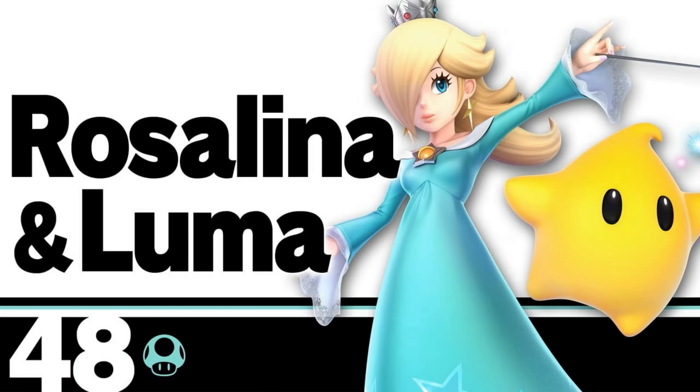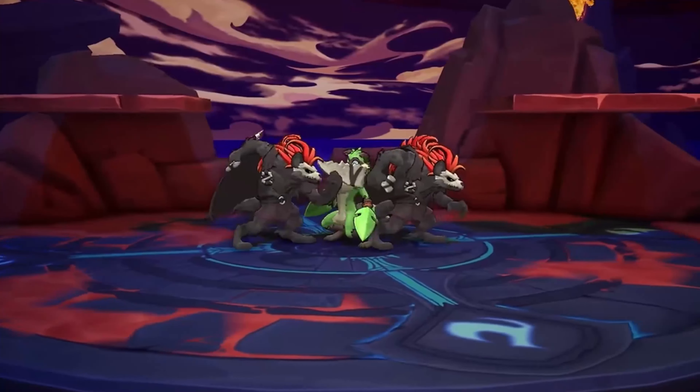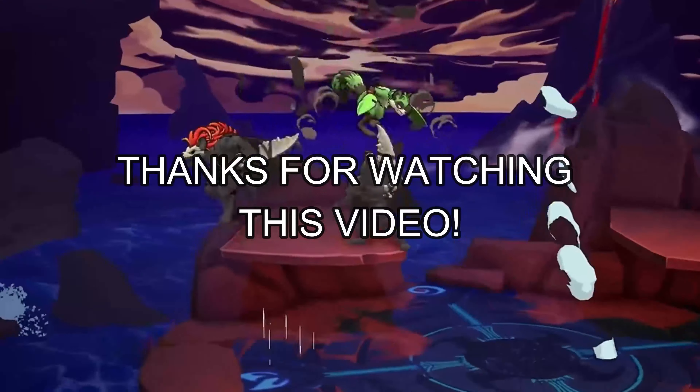Number 10: If you like Ice Climbers, Rosalina and Luma, play Forsborn. This character can summon a clone so he can fight alongside somebody else. Thanks for watching this video.